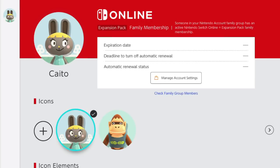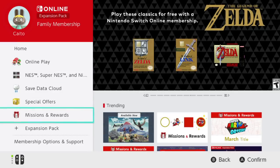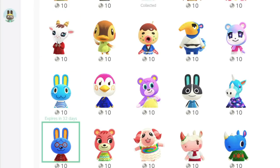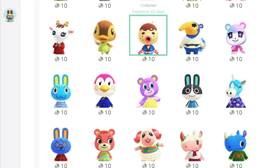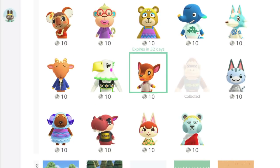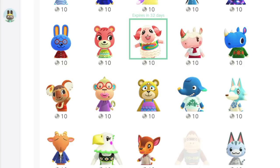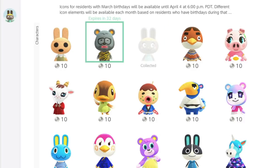These icons are going to be changing out each month with the new villagers and their birthdays. Personally I love that they have it changing the way it does — that way you have time to earn your points. I'm so glad they didn't just do the popular villagers. I'm glad they're going to have every villager as an option, and I think if they did all of them at once it would be too overwhelming.